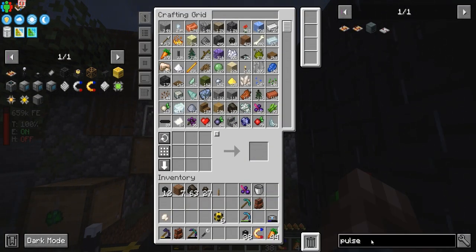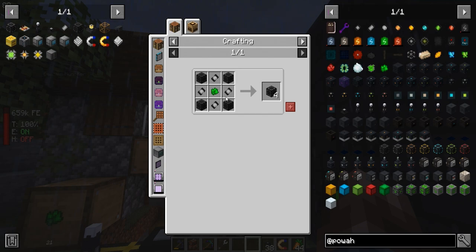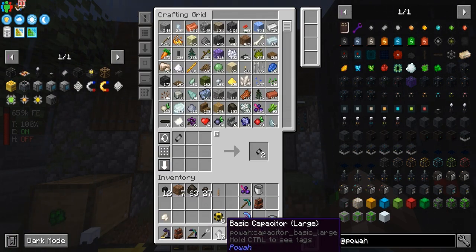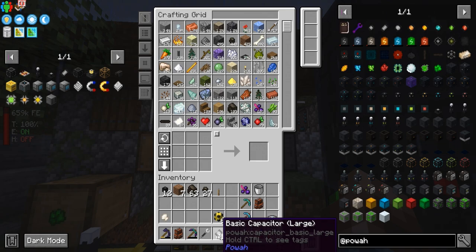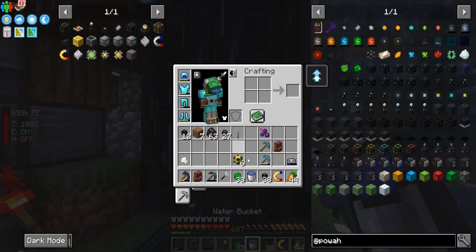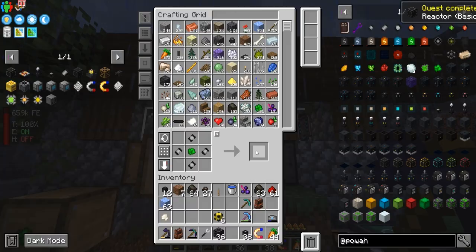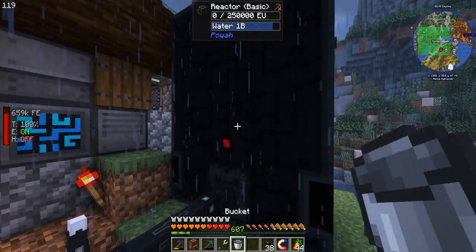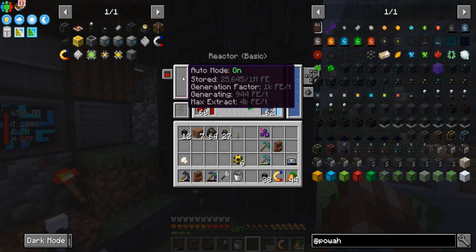Cool. Let's see about going to the second tier. So we're gonna need nine uranite and then a bunch of these guys, which is the combination of those. So we're gonna need — four times nine is 36 — so we need a total of 36 of these. We got it — perfect, we can upgrade it. So we're gonna grab these guys. There's my bucket, you can take the water out of this. And you can grab it. Now we're gonna do this — 36 perfect. So now we take that, put it back. Throw it in, automode on, and now we are generating just under a thousand FE per tick. Which is great.